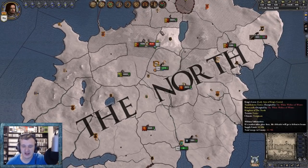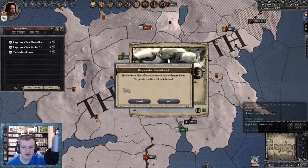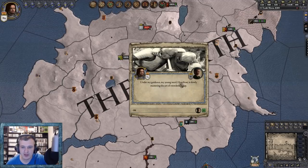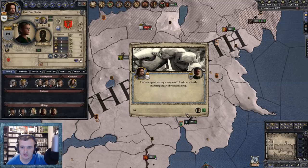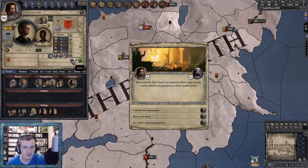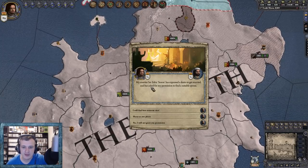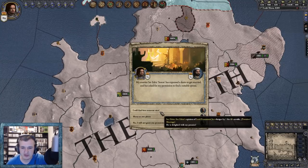They're smashing that White Walker force - I'm just going to keep my army here and not waste any men, why bother? Under my guidance my young ward Whorefrost is slowly mastering the art of swordsmanship - awesome. Poor fighter, playful stutter, but he's an Umber so he'll be a beast of a man. Someone in my court wants to get married and has asked for my permission to find a suitable match.